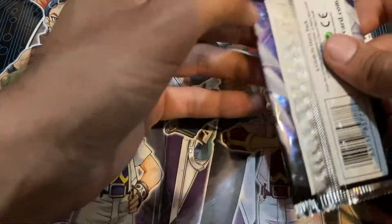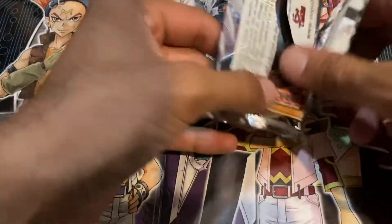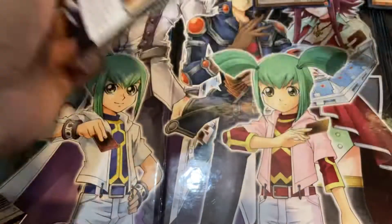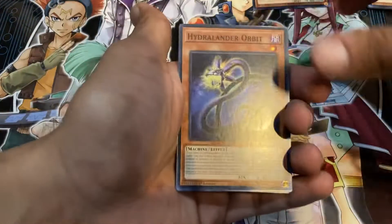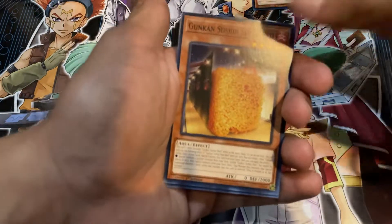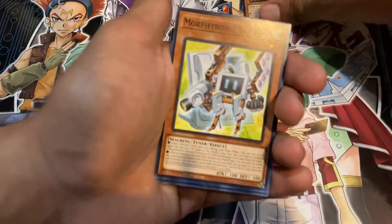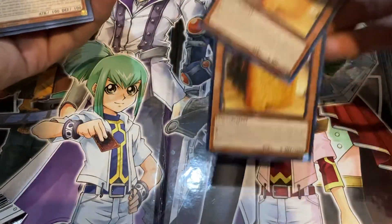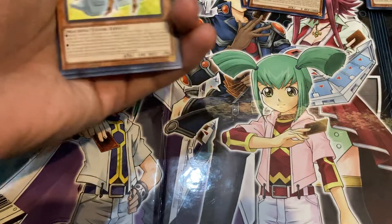Last pack — come on, there's no way I can have this bad luck where I can't draw a Shari Red. Hydrolander Orbit for the millionth time. Yes! Yes! The Yu-Gi-Oh gods have smiled upon me — I got Shari Red! So I have two from here, and I already had one from the last pulls I did, so I have a playset. Nice.